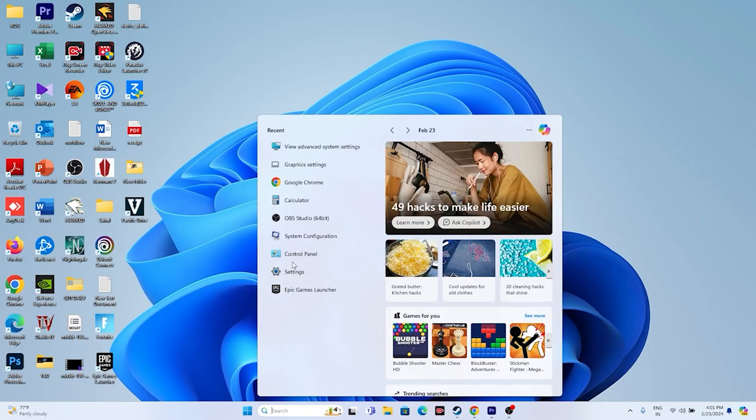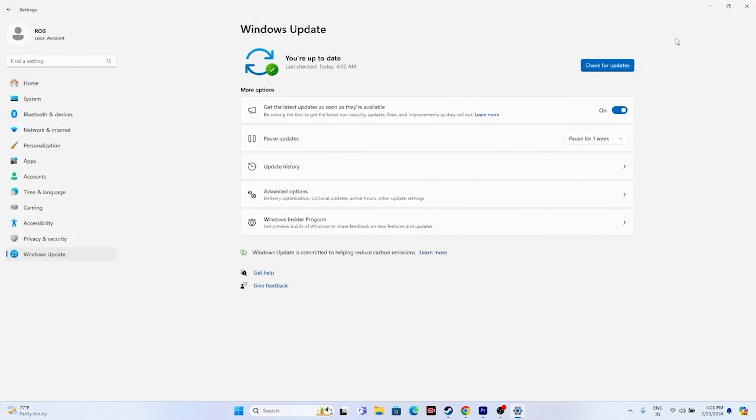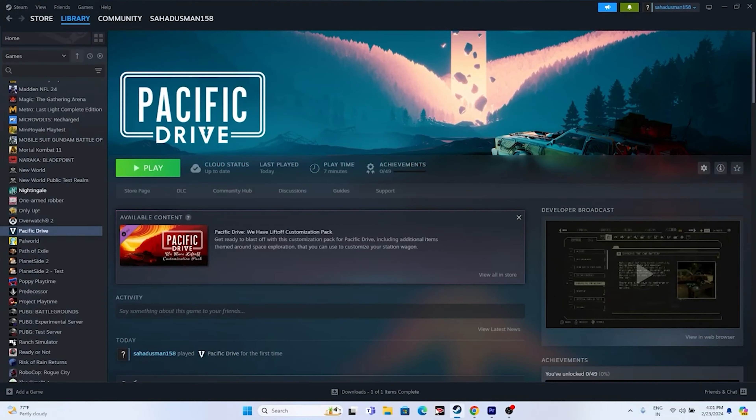Next, update Windows. Go to Settings > Windows Update and make sure Windows is up to date. Once it's up to date, close everything and try launching the game.